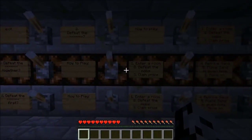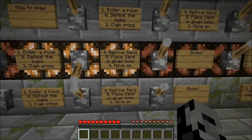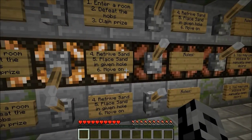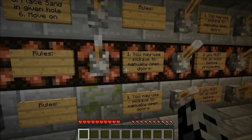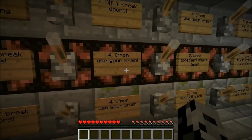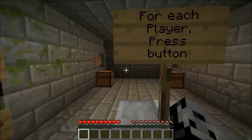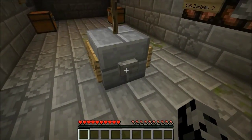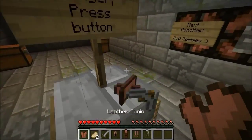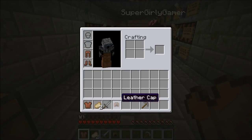How to play: enter a room, defeat the mobs, claim your prize, retrieve sand and place it in the given hole, then move on. You may use a pickaxe to manually open doors. You must kill all mobs before proceeding — only break doors, use your brain, work together, share items. If you die, try to retrieve your items. Each player presses their button. Hold on — did you get everything? I got everything.